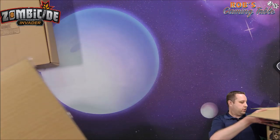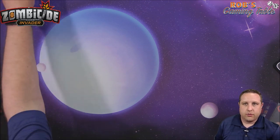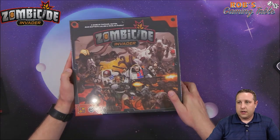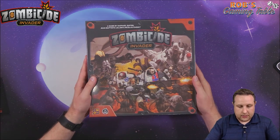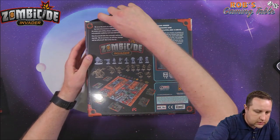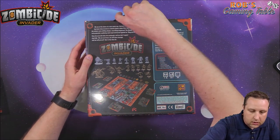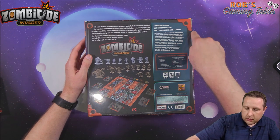Let's throw this cardboard box to the side and start with the core set. We'll push that off to the side, get Zombicide Invader out here. So let's take the cellophane off and cut the plastic.